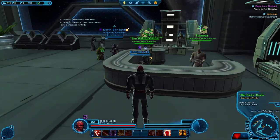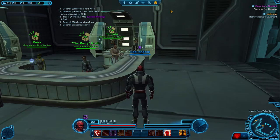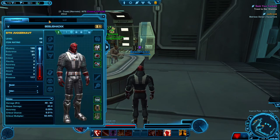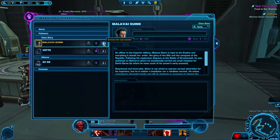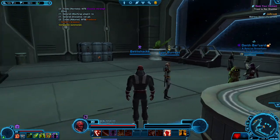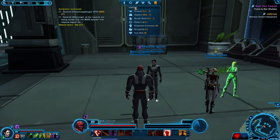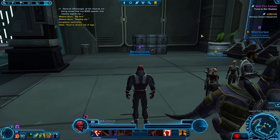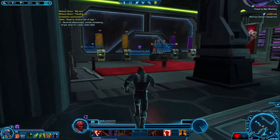Down here I believe are skill trainers — no wait, these are vendors. These are actually gifts for your companion. Where is my companion? I think it's K to open the menu. Let me go to Combat Companion — not there, I've left them somewhere. There we go — summon this crew member. He somehow magically arrives. Here he is, so this is one of my companions. You can select which ones you bring out — summon Vett, there we go, Vett is back.